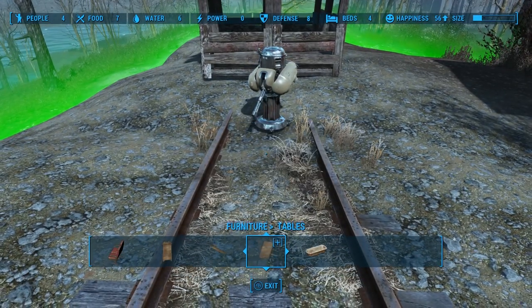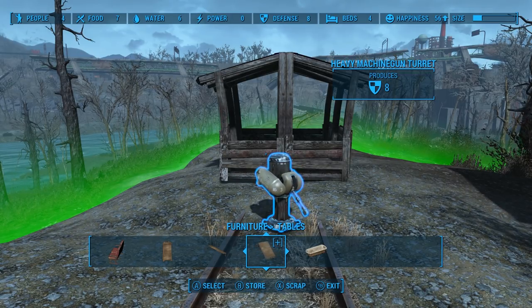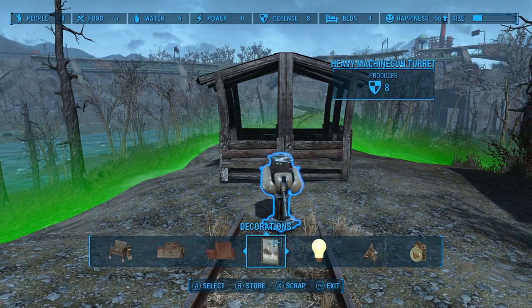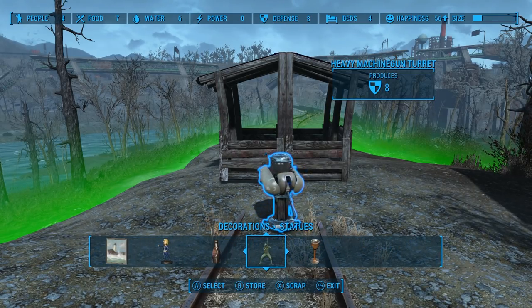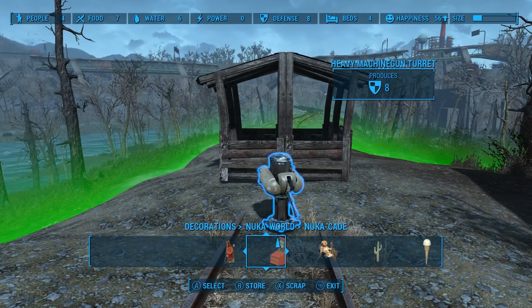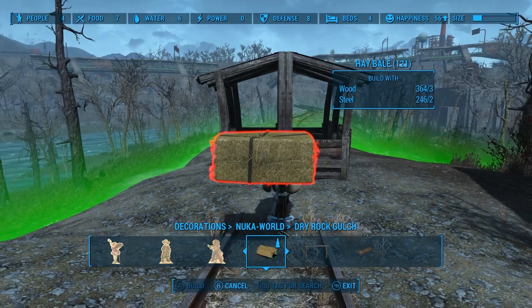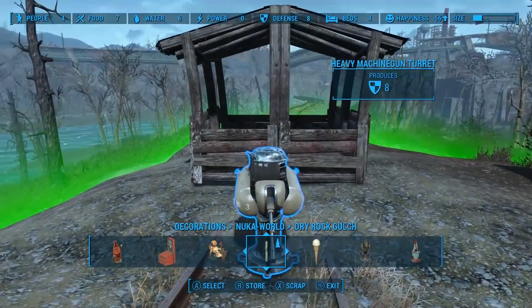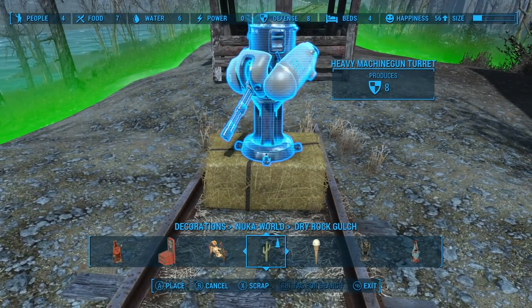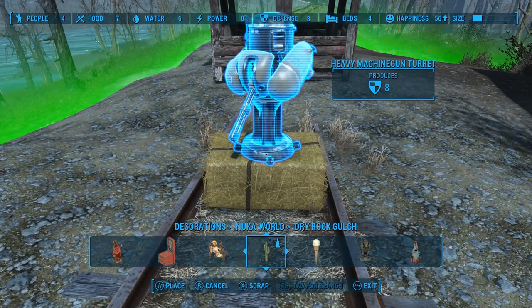We've been able to build everything with the base assets, but here's where you will need one of the DLCs — specifically Nuka World. I found that in decorations, under Nuka World in the section for Dry Rod Gulch, these hay bales of all things can provide the boost for the machine gun to sit on. Isn't that kind of amazing? And it fits right in with our raider style — junk like that, you know. For my sensibilities, it worked perfectly.